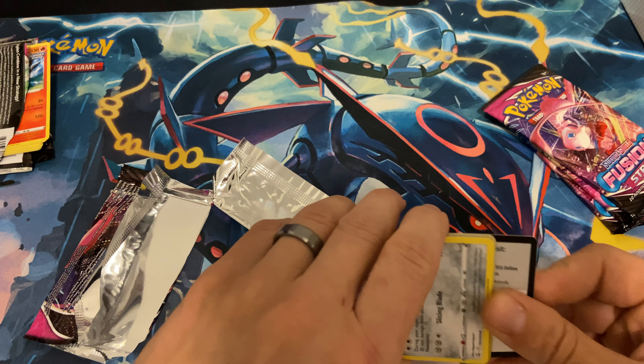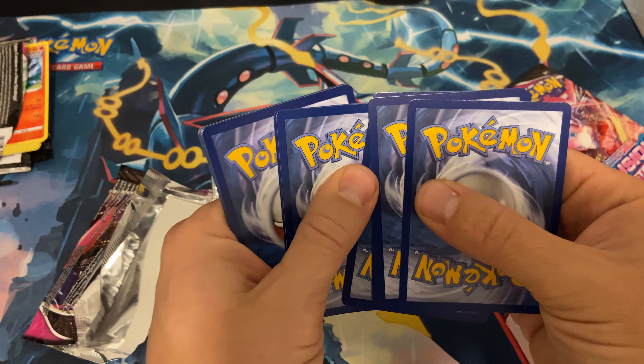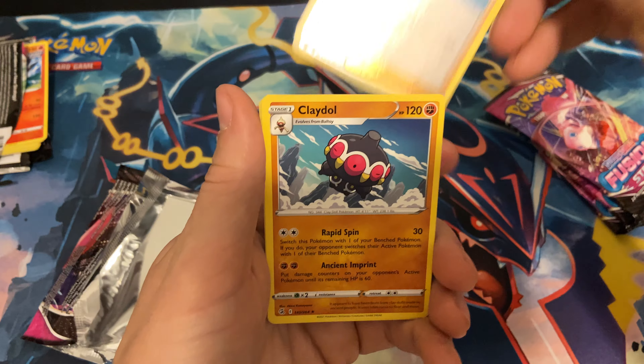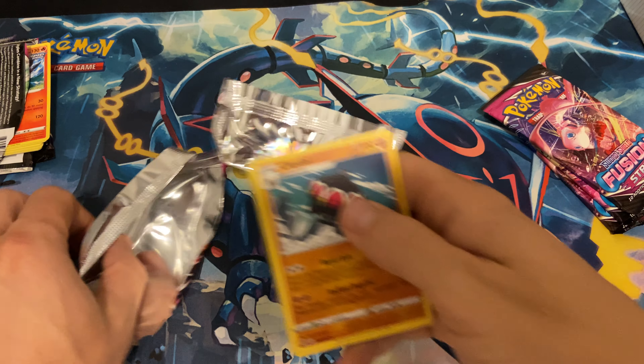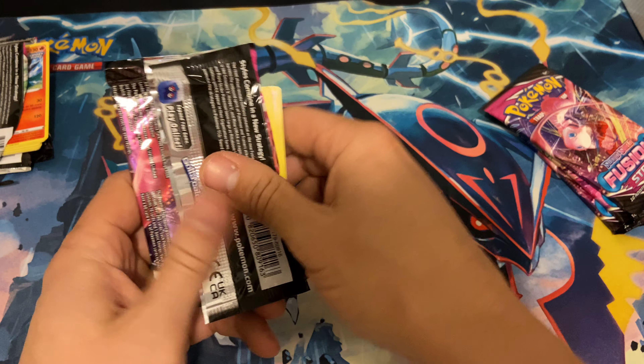So let's see if I can get you all a hit. We got a Bug Catcher and a Claydol non-holographic. That's fine — we're trying to complete the master set, no big deal.